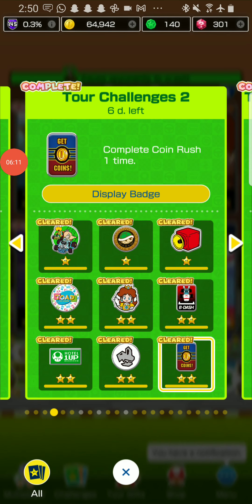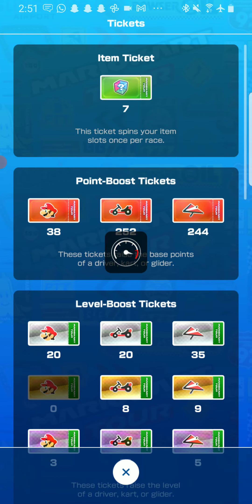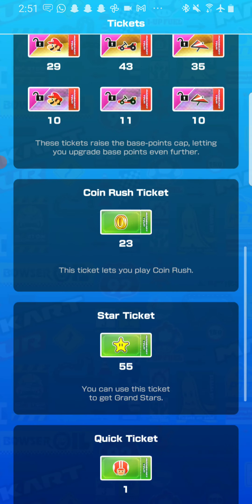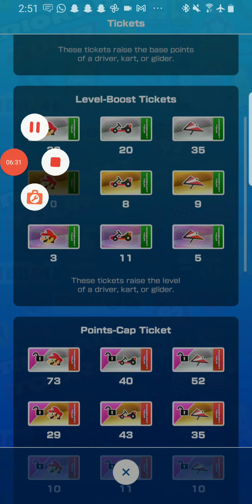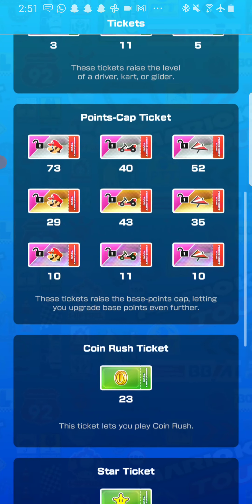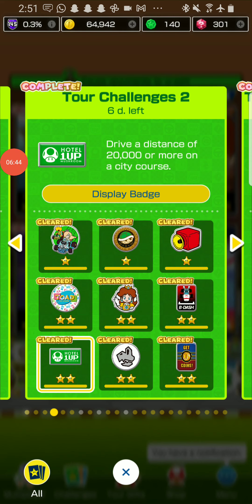Final challenge is to complete Coin Rush one time — very simple challenge. All you gotta do is go to Tickets and play Coin Rush. If you don't have a Coin Rush ticket you can complete all the Week 1 challenges, or you can get a Coin Rush ticket. I would recommend you save your Coin Rush tickets for challenges — don't just use them for coins. The course is Bangkok Rush, so it actually works together with the previous challenge. I actually tried it.